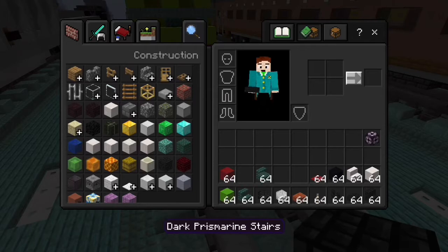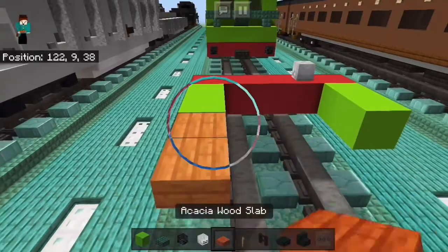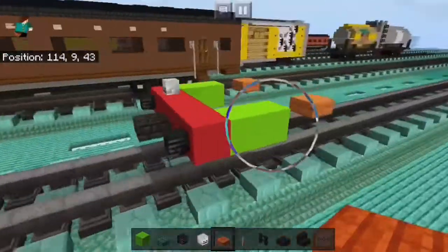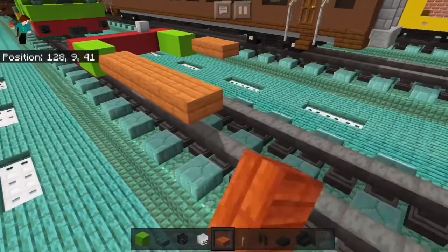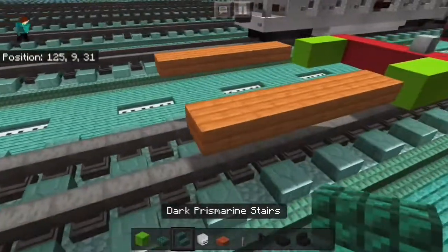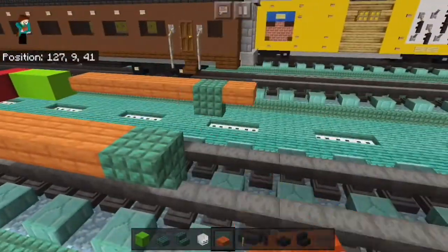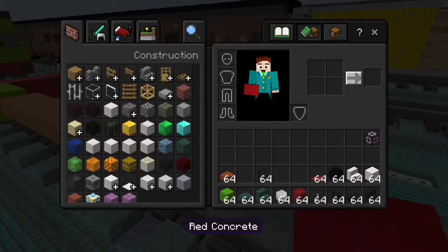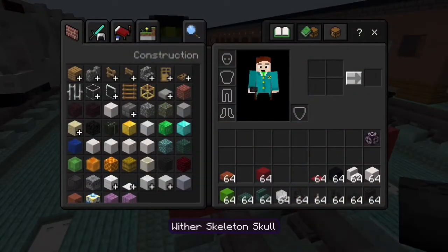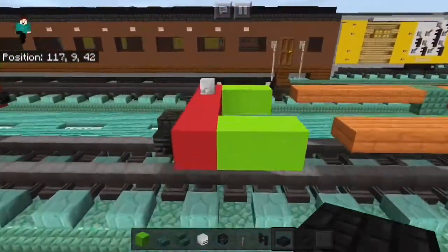After that, we're going to grab lime concrete, make it two long, skip a block, then a slab that is going to be five blocks long. Then we're going to get a dark prismarine stair to go on the end of that. Then we're going to have another slab, with a red concrete line across the back, with two nether skulls and a slab.